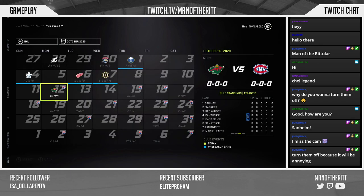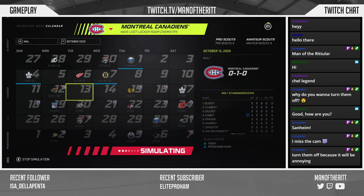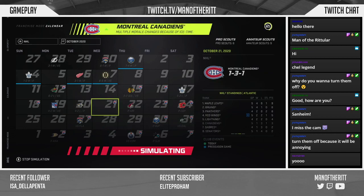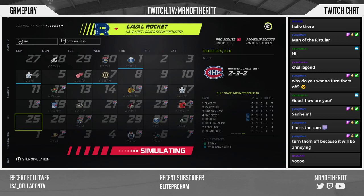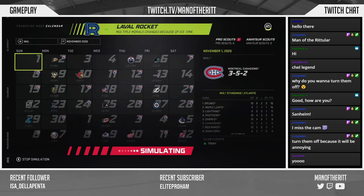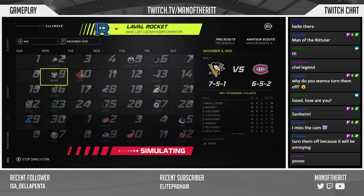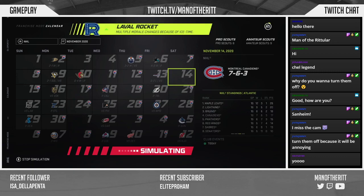Let's go to the calendar and sim the first two months. Huge loss to Minnesota to start — one-and-one. Two-and-one — love to see it. One-three-and-one... two-three-and-one. Calgary shootout loss, two-three-and-two. Knowing the simulation engine we could go on a 20-game tear, so we'll wait and see. Couple big wins — six-five-and-two. That plus-five on the second line is absolutely huge. Seven-six-and-three.